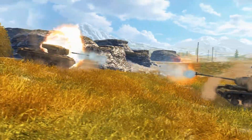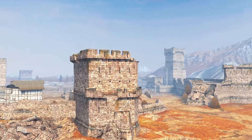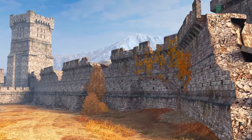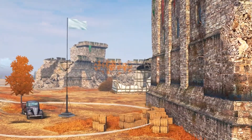Game maps are constantly being improved as well. This time, the Fort Despair location has received a new appearance. The map's visual design was entirely reworked — the quantity of vegetation was changed, details for castle fortifications were elaborated, and the flag capture area was reworked.